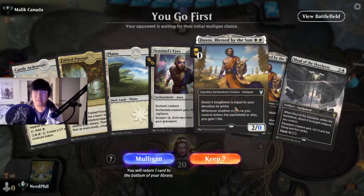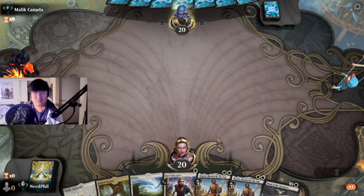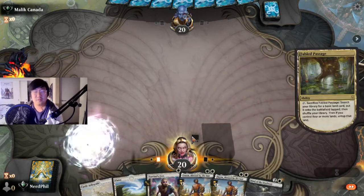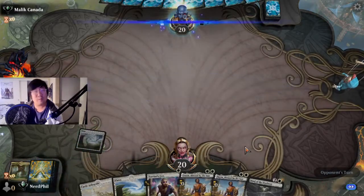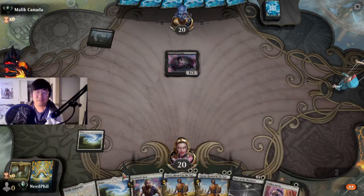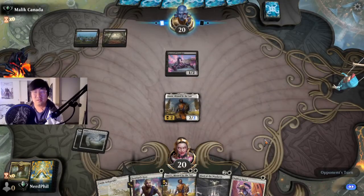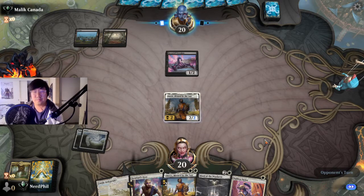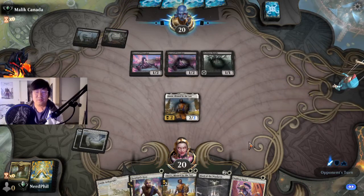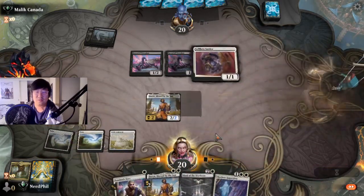Kaldheim is buffering a lot of decks and I think mono white is one of them — it's going to get even better, which is kind of crazy. Okay, I like this hand: turn two Daxos, turn three Maul of the Skyclaves, Sentinel's Eyes. It's not the best hand but certainly not the worst — we've got a Fabled Passage. I try not to play too many Fabled Passages in very low-curve decks. We drew the Selfless Savior a little late, but you can play Selfless Savior and then Sentinel's Eyes on the Daxos.